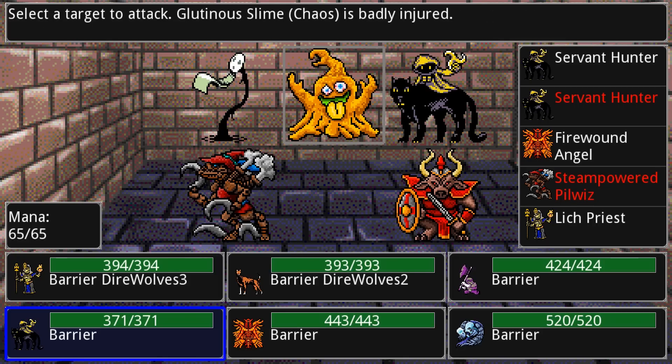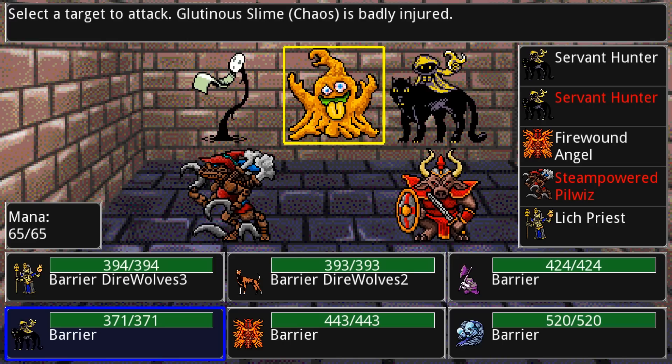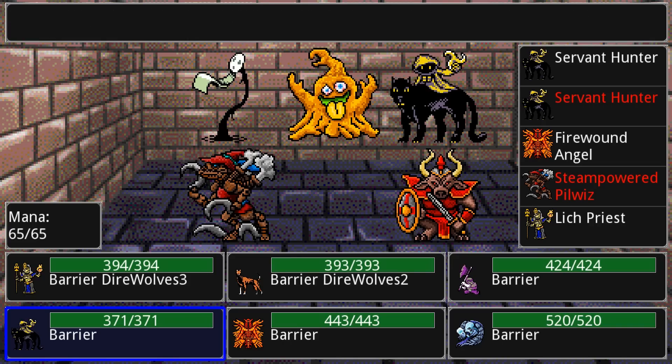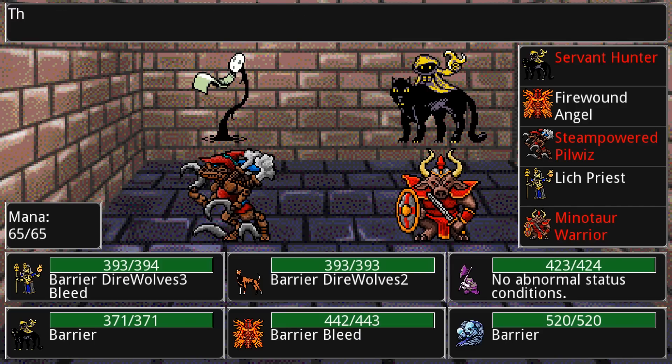The servant hunter is an awesome creature because it throws a glaive that bounces across three different creatures. Let's see if I can kill this slime with it — it's going to bounce around — and that slime is dead. Now they get to attack.